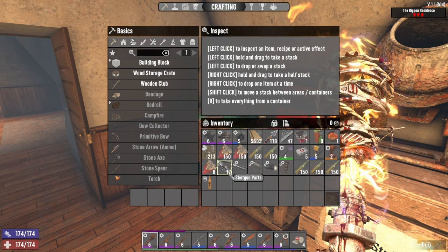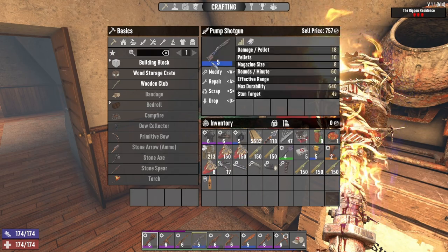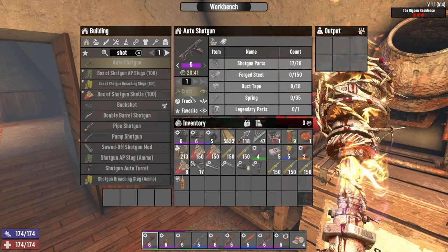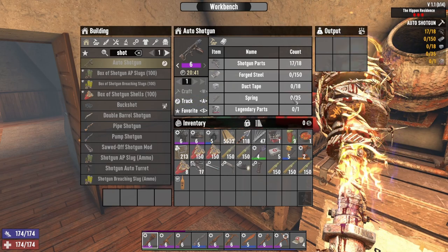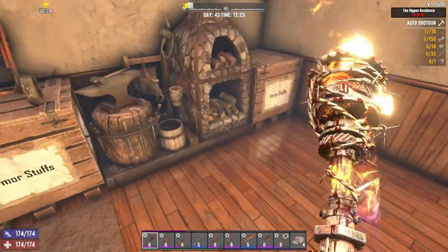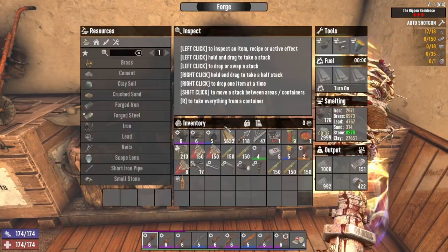We were gonna get three so I really only needed one because we bought three — but that's cool. Let's make sure I got all the other stuff before I scrap this bad boy. I don't have springs — gotta go get springs again. Let me check what I have tracked here.